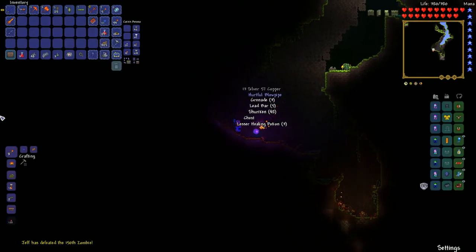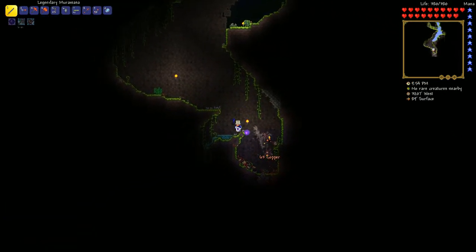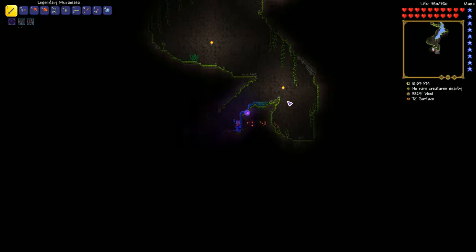This biome is very important. You're going to really explore it. I'm actually talking about the underground jungle, because there's also the surface jungle which is important — you'll farm stuff like turtle shells up there.